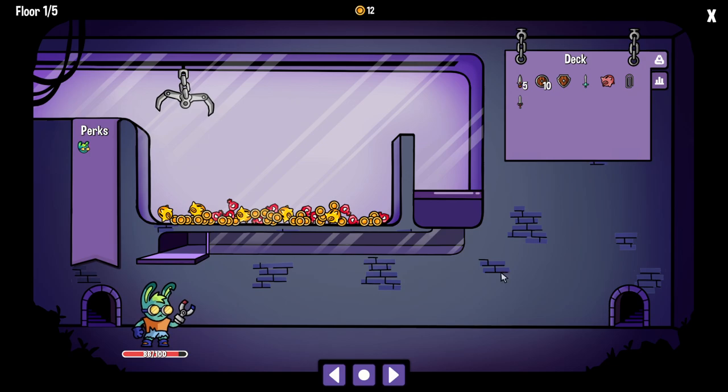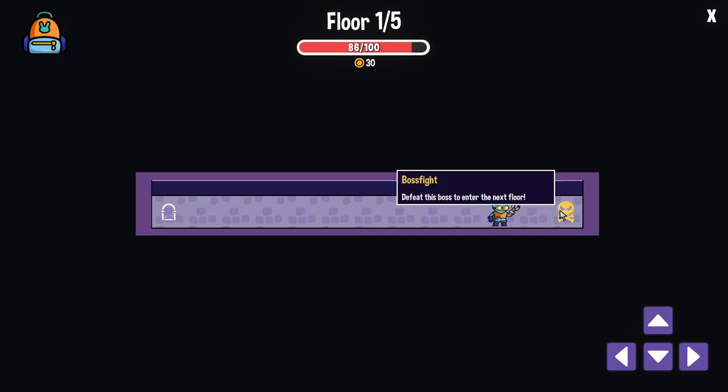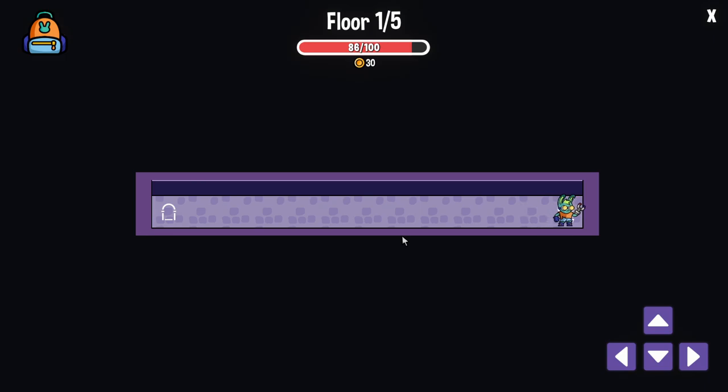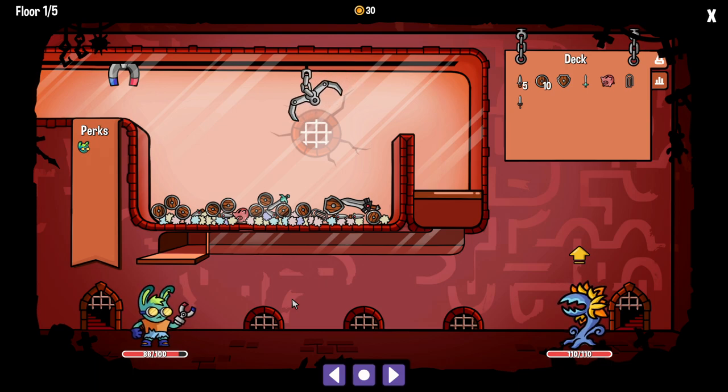This level usually happens right before our boss. These are going to heal you up, and these are going to give you money. We only get one chance. I'm at 86 health so I'm not too concerned about dying — I'm just going to go for money. We're going to slow down the game speed. I sped it up when I was playing solo and I was like, why can't I see the numbers? Because I'm a dingus, that's why.